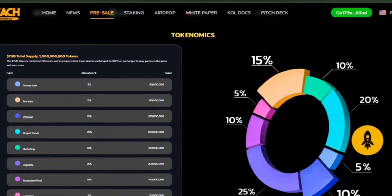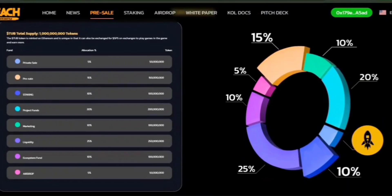Regarding tokenomics, the total supply of TUB is capped at 1 billion tokens. Here's how they are distributed: private sale has 50 million tokens (5%); presale has 150 million tokens (15%); staking has 100 million tokens (10%); project funds have 200 million tokens (20%); marketing has 100 million tokens; liquidity has 250 million tokens; the ecosystem fund has 100 million tokens (10%); and airdrop has 50 million tokens (5%).